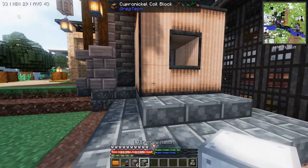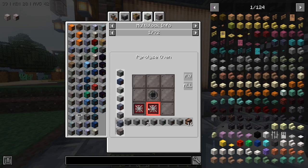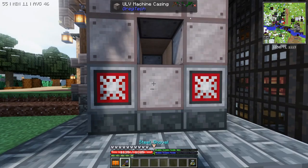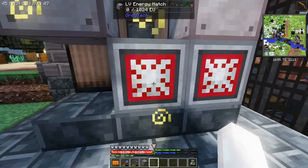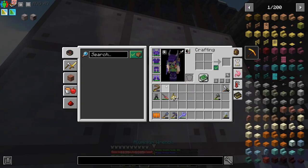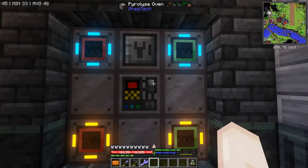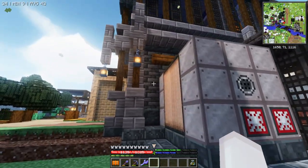Now we just need to fill the back. Looking at the multi-block, the muffler's in the middle and the electric hatches are in the two corners. I've found out the electric hatches can be adjusted as needed. I've been doing it slightly off so that I can add a battery buffer or whatnot there, just to access a little bit more from the cabling standpoint, but in this case that's not necessary. I'm going to put a wrench on here so that it's facing the right direction. This should form. Let's see — lights are on, looks pretty cool. It's idling. Processing speed is 75% — I believe that's because I'm using the cupronickel coil blocks.